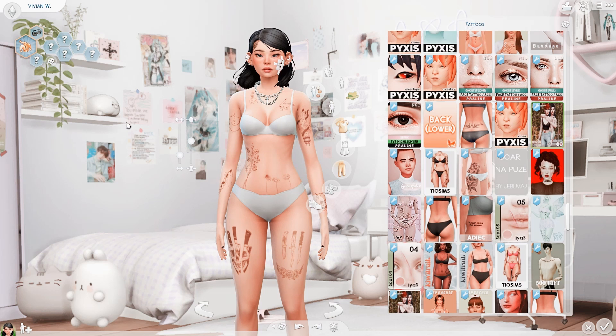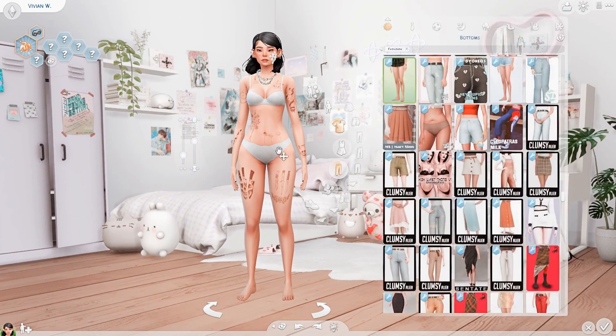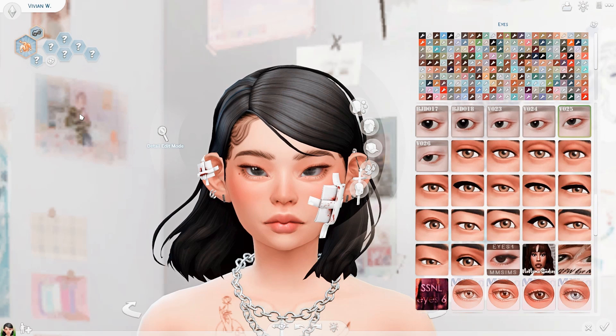Speaking of the tattoo section, my Sim has these cute white aesthetic undies — these are by Grim Cookies. It's a mod override that replaces EA's with these ones, and I prefer these so much more. Another mod override I have is No EA Lashes, which basically removes EA's bricks that they call lashes on each of their default presets. I love this mod to death.